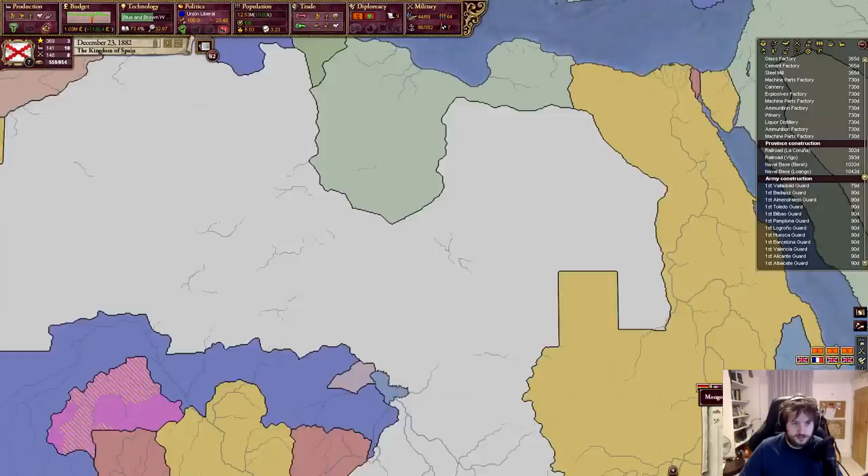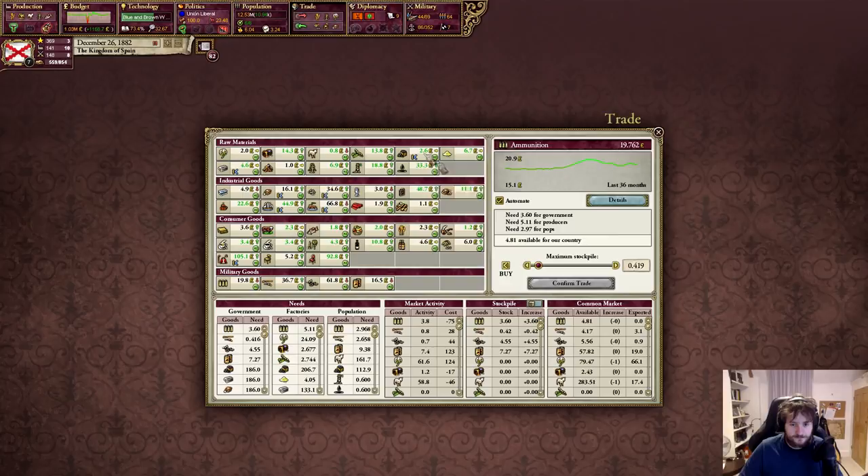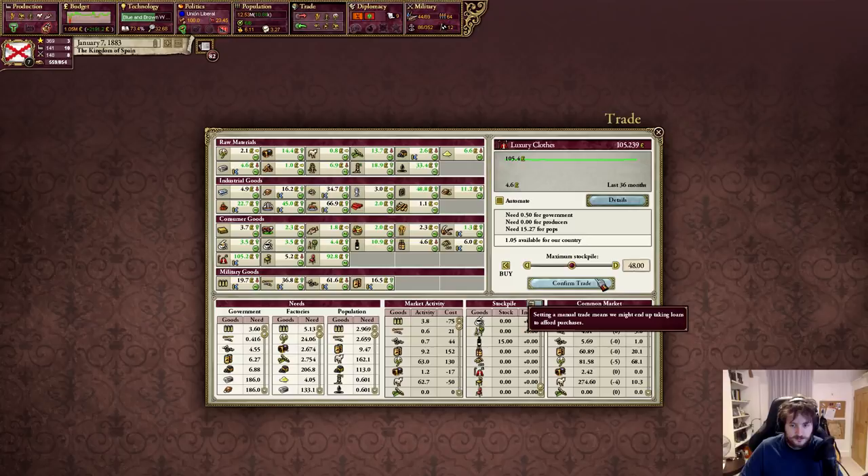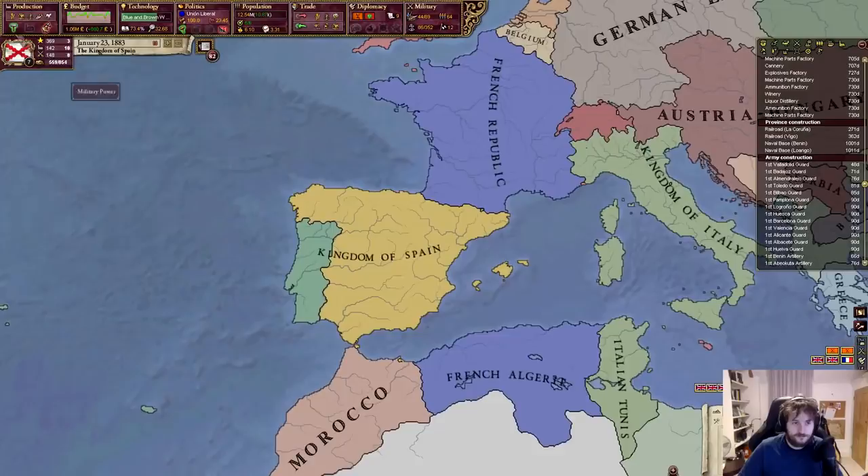We're still investing in our army — it's taking a little while but we'll make it work. The problem is there's not enough luxury clothes — they're in high demand and we're buying up the stockpile. I just don't think there's much available in the world to buy right now. Look at how much we need. Okay, so we need to build more clothes.